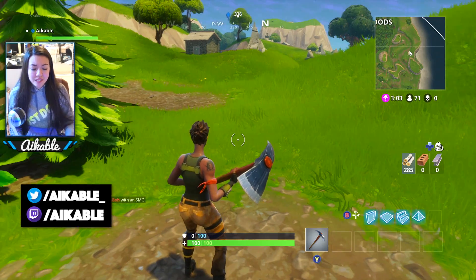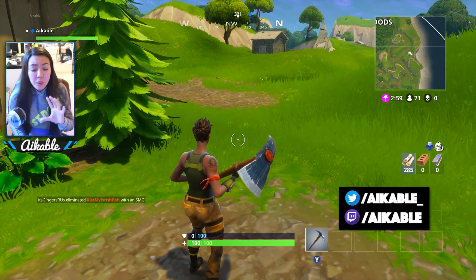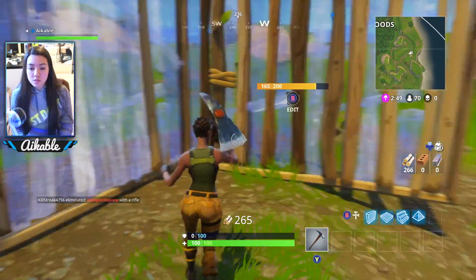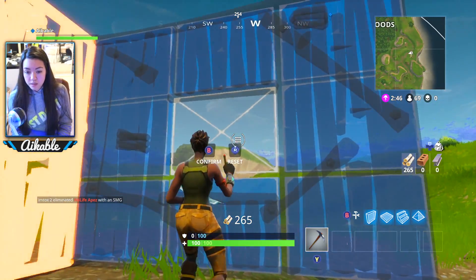What's up guys, my name is Aikable. Today we are bringing you how to master all the building combinations possible here in Fortnite. We're going to jump right into it. First up we got the wall — let's just put two of them down. The most basic thing you can do with the wall is a middle window.